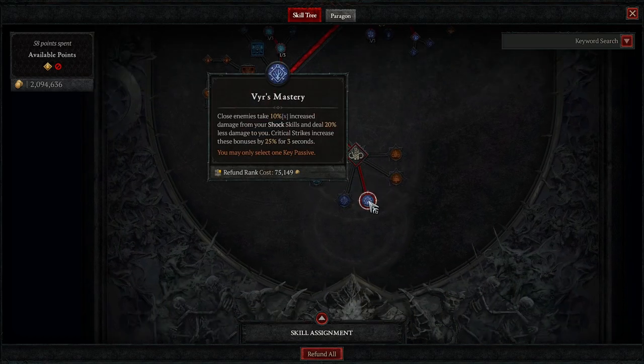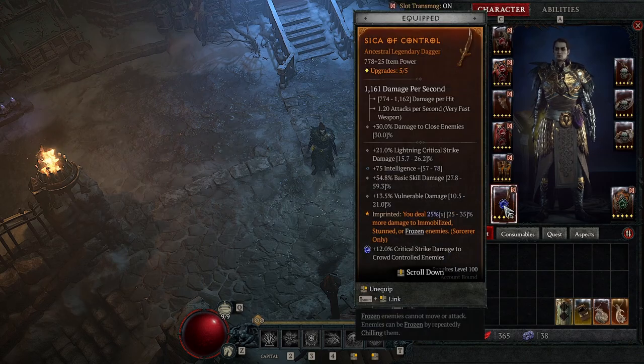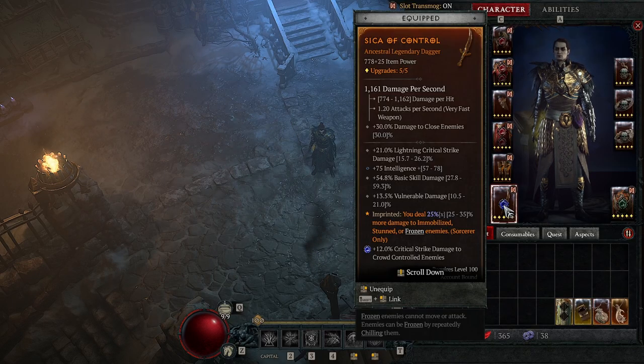Our key passive is Vyr's Mastery. One more thing to note before the Paragon Board: on your main hand and offhand, you desperately need the basic skill damage increase — have this on both. You also have to have a dagger, because it has the intrinsic trait to give you 30% damage to close enemies. I see some people running around with wands on an Arc Lash build and you're doing it wrong.